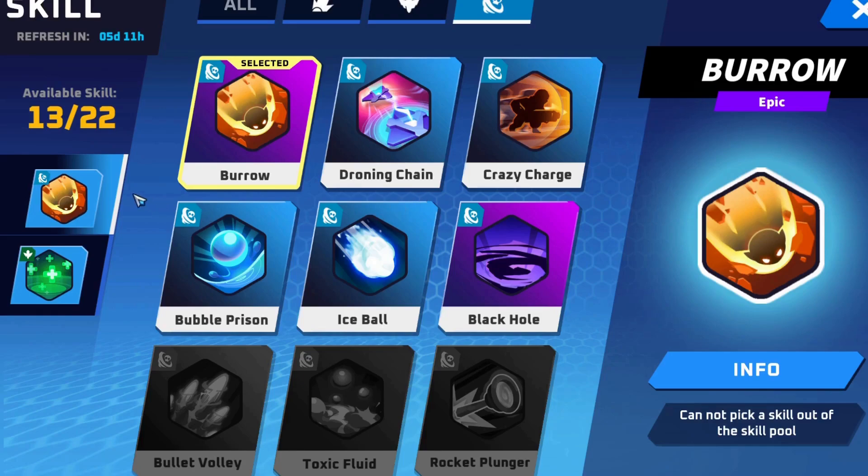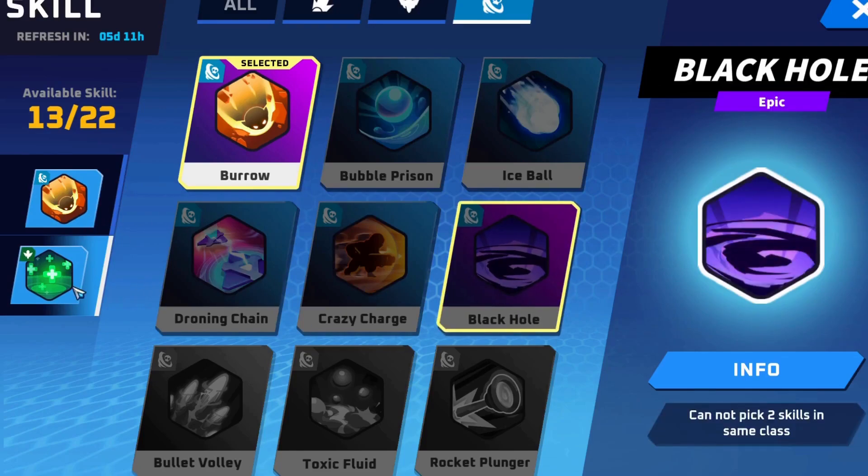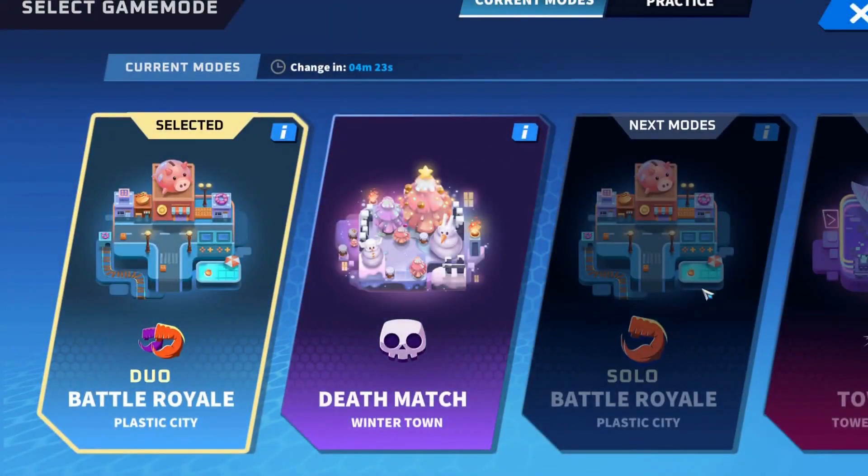Borrow is pretty good because it has a stun, and the healing turret can be very useful when playing solo or duo. You could also pick up Black Hole, though it's probably pointless in solo battle royale — but in duo and team-based modes it can be pretty big. A lot depends on the game mode, because currently the game modes rotate so you can't just grind one mode like you used to.